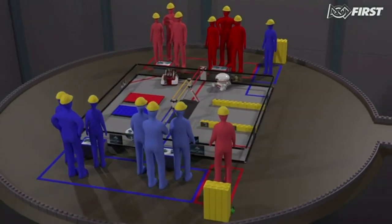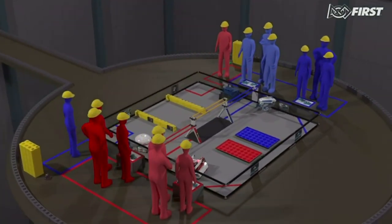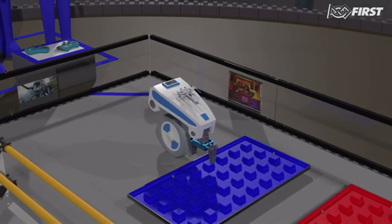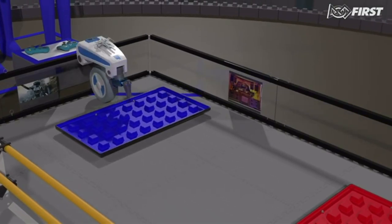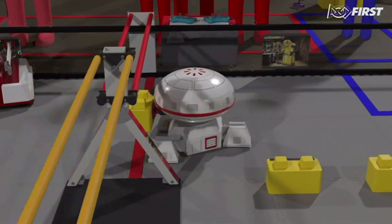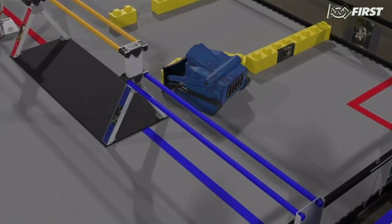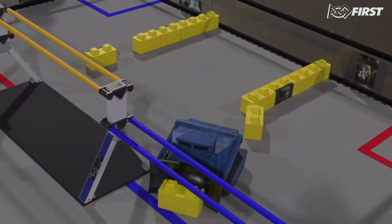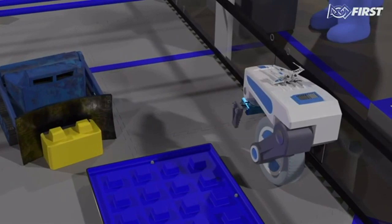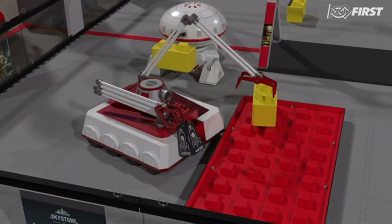Each match begins with a 30-second autonomous period. During this period, there are a number of ways for teams to score using only pre-programmed instructions and sensor inputs. Repositioning a foundation to the building site will earn 10 points for the alliance. An alliance earns two points for each stone delivered to the building zone; both the robot and stone must be completely in the building zone. A Sky Stone moved into the building zone earns 10 points, only if it is the first or second Sky Stone delivered — after that, Sky Stones are worth only two points. If a robot can park over the midfield tape, it will earn five points. Each stone placed in the foundation earns two points.